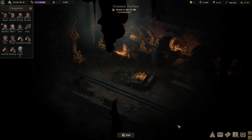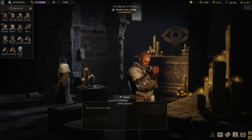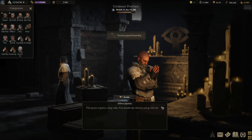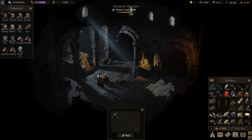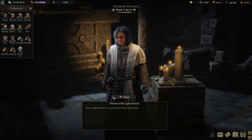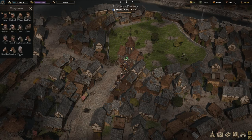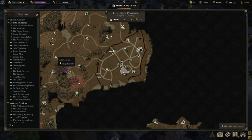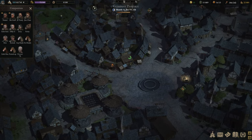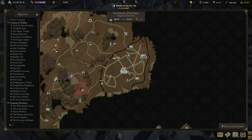Interesting area — I wasn't expecting a resistance movement in the cellar. There's a prayer that requires deep calm, and completing it gave us another ornate key, which I'm pretty sure we'll need later down the road. With that, we're equipped to free the prisoner and hopefully finish the quest shortly afterwards.